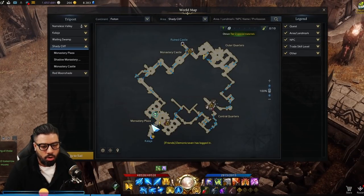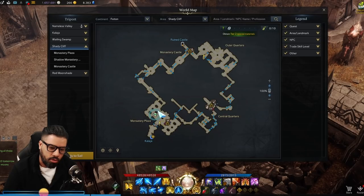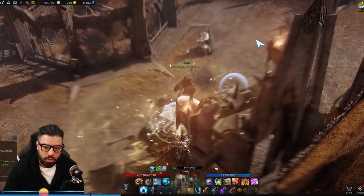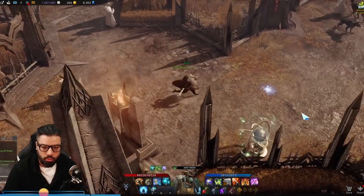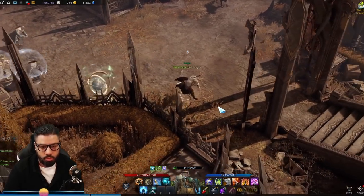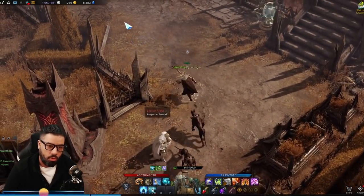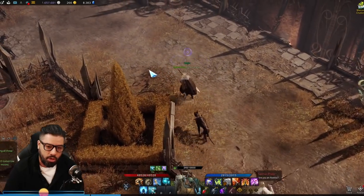I'll show you guys a spot. This is over in Shady Cliffs. You do this little square rectangle right here — just walk around. Turn on the old radar. They always spawn in the same spot, so when I see this radar going off nearby, I know it's going to be right here.